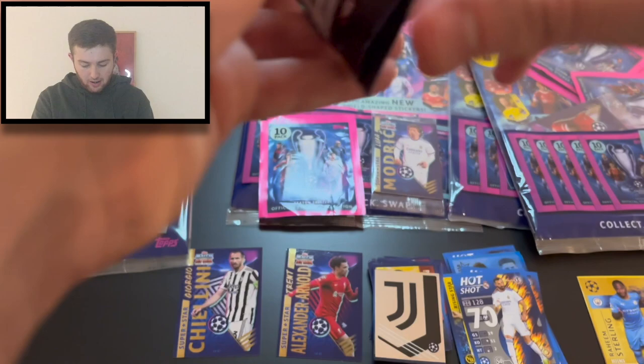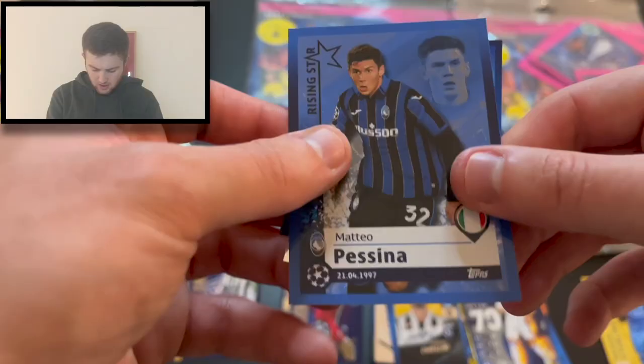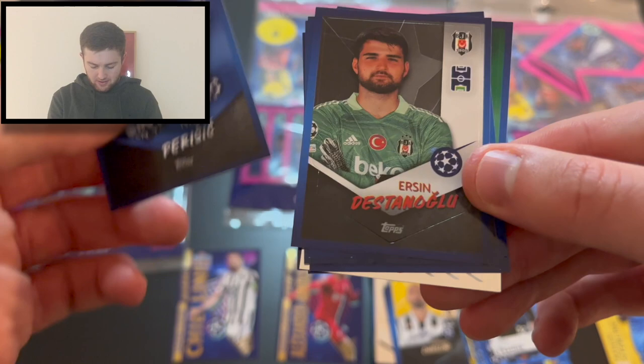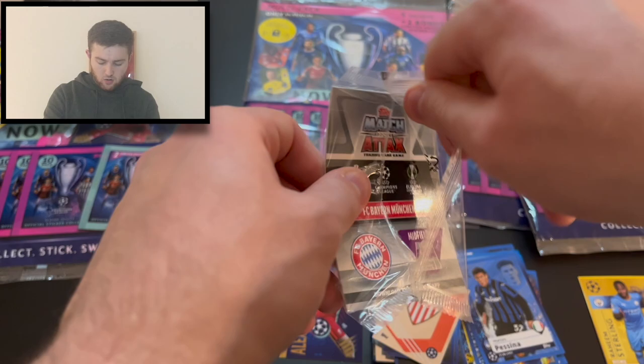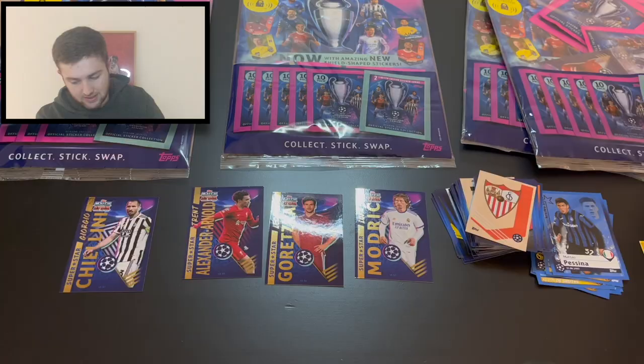Final pack of multi-pack two: Pescina, the Sevilla badge, Berguise, Alexander-Arnold, Perišić, Destanul, Félix, Leris, Sané, Antonio Adán, and top scorer from the Women's Champions League Jennifer Hermoso for Barcelona. Time to look at the sticker cards — we get someone different this time! We've got Luka Modrić and Leon Goretzka — two more of the eight we're going after. Fantastic!